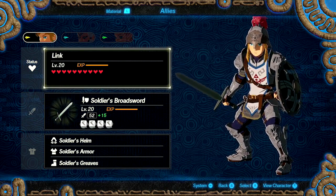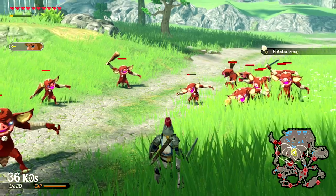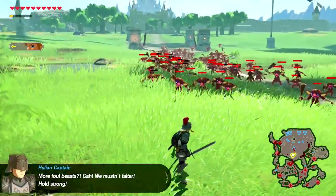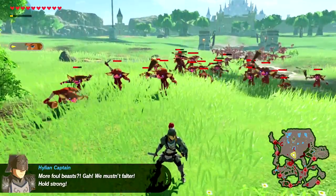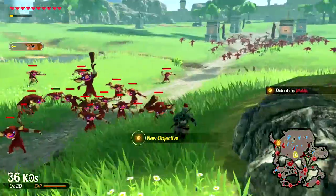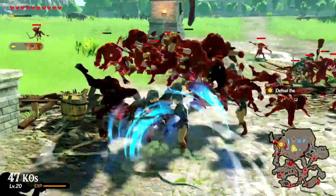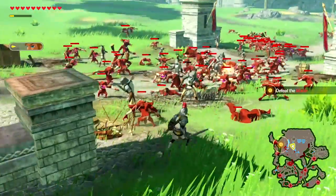Let's jump into a scenario and show Link's combos firsthand. Before we head off to fight a large enemy, there's one extra attack I wanted to show: shield surfing. If you click B you can dash forward and start sprinting, and then while sprinting if you click X you'll start surfing on your shield.